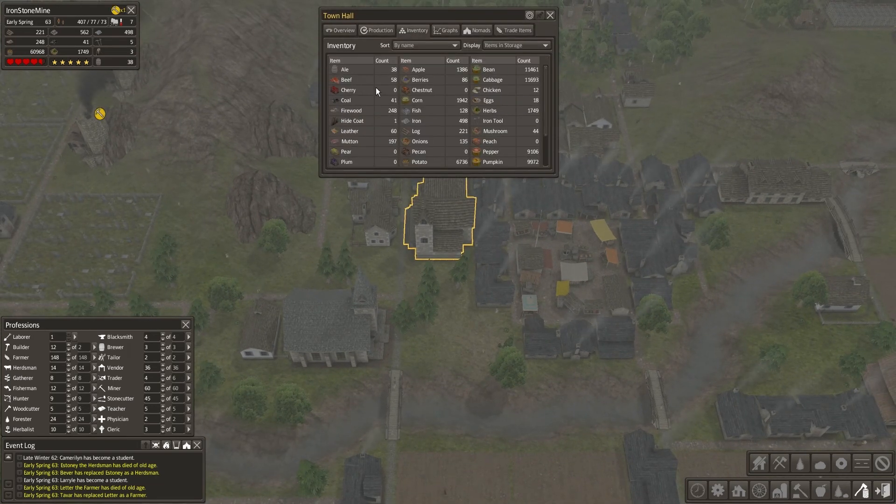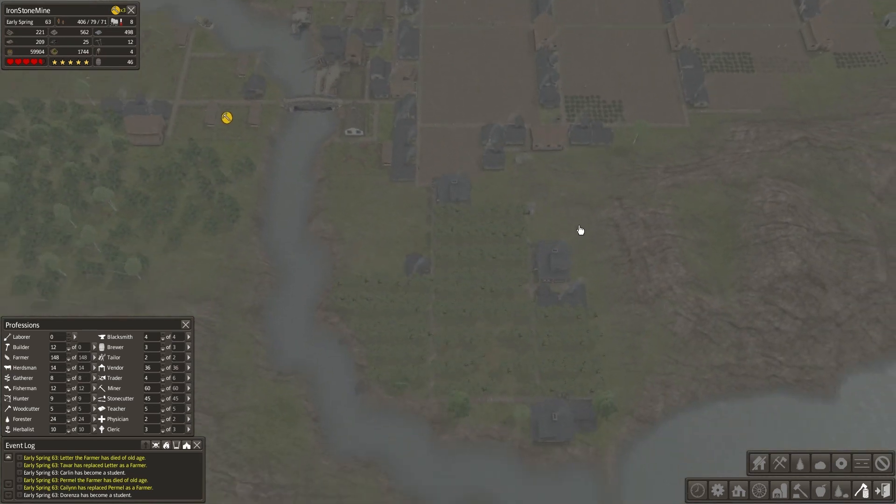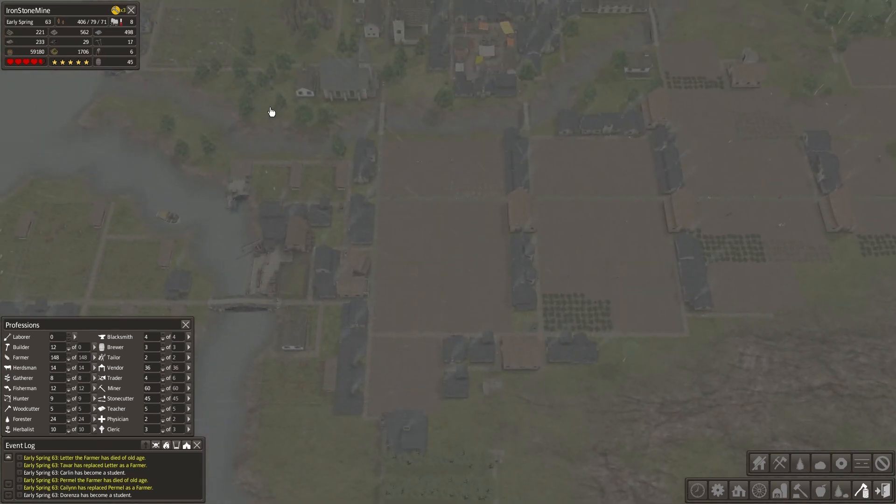Do we have some inventory? 1,300? Leet apples? That's a lot of apples. So we almost could start a third tavern. We have a little bit of alcohol.